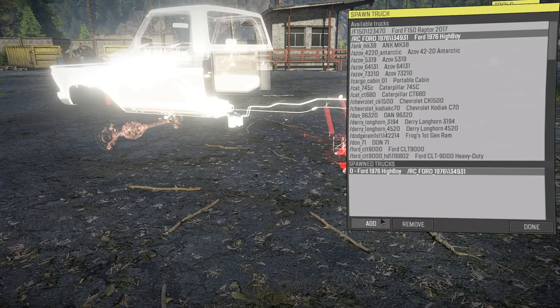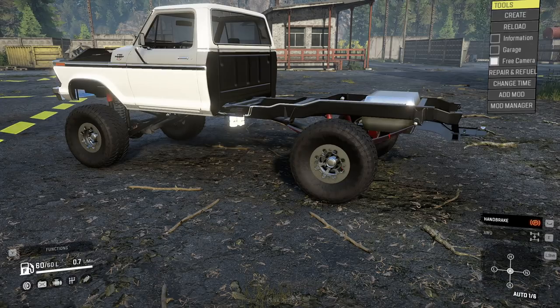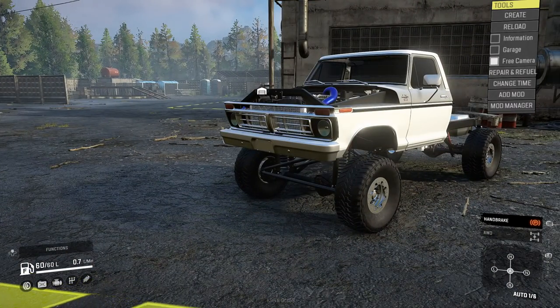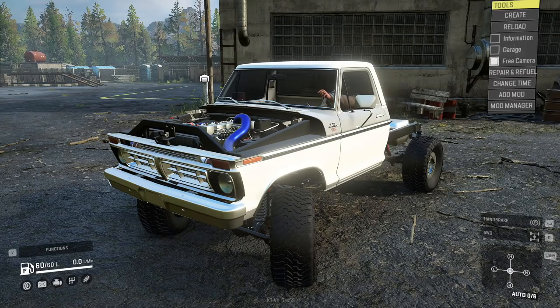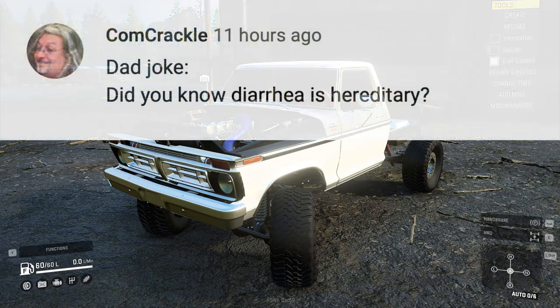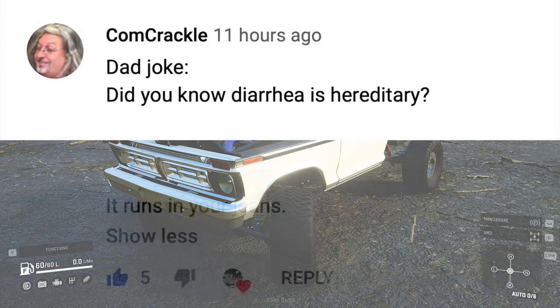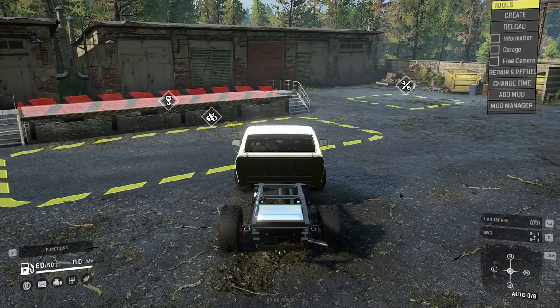So this is the Ford RC 1976, and we're in the free cam mode here with the SnowRunner dev tools. I'm super impressed with what we've been able to do. The camera is so quick. Dad joke of the day — we're in the mud today. This one coming from Calm Crackle: how do you know diarrhea is hereditary? It runs in your jeans, man. Big thanks for leaving your dad jokes — leave them down in the comment section.